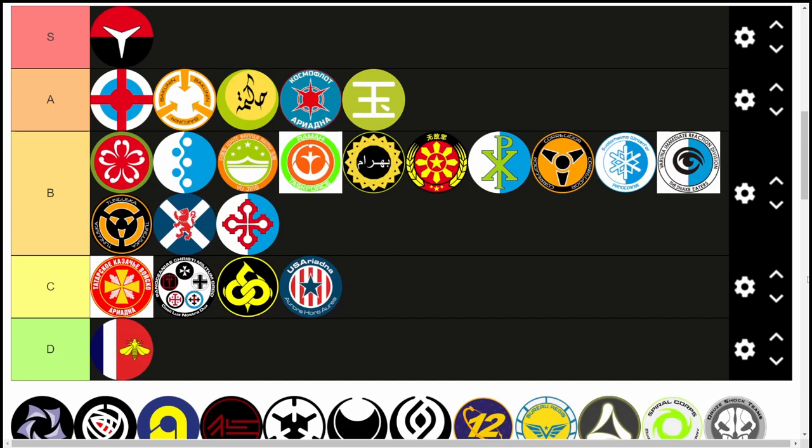They have two great TAGs — Avatar and Sphinx — and in general a lot of good models to pick your flavor for your list. They have Charonid, Sheskin, Raicho, Noctifer, Rasiat, Speculor, and Grief for impersonators. Even though Noctifer or Rasiat aren't the best models in the game by themselves, having access to both is really useful.